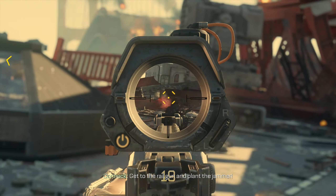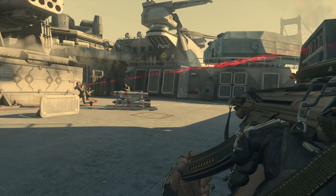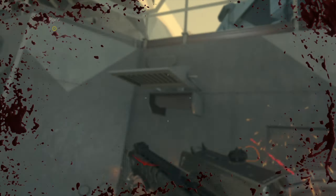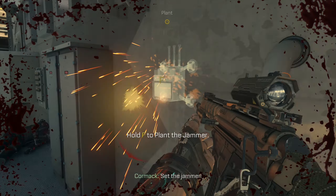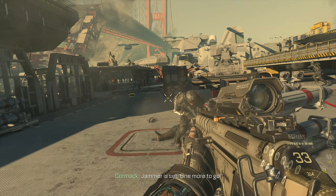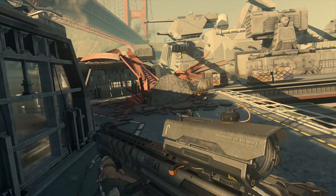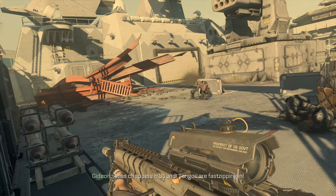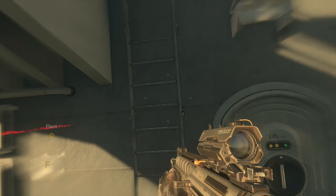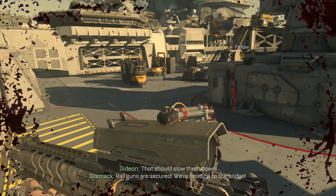Get to the rail gun and land the jammer! Set the jammer! The jammer is set! One more to go! Move — Warbird coming from the west! Balance stoppers inbound! Magnos are far zipping in! That Warbird has to feed on you! Take cover! That should slow them down. Railguns are secured! We're heading to the bridge!